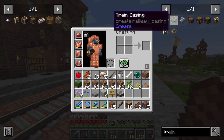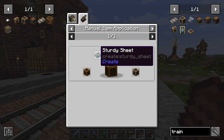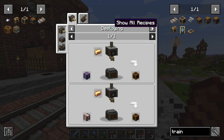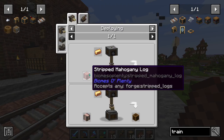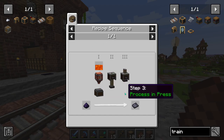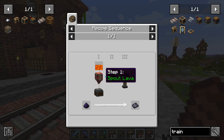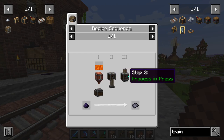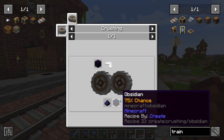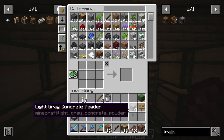Speaking of trains, I want to get started on automating our train casings. As you might remember, we can do this manually, but I do want to do this automatically. We're going to need stripped logs, brass, and sturdy sheets. The process for the sturdy sheets is what we need to automate. The first step is to spout lava, second is stamp, and third is stamp. We also need powdered obsidian, which is just obsidian in a crushing wheel. Unfortunately I'm really low on obsidian, so I'm probably going to have to go mine some more.